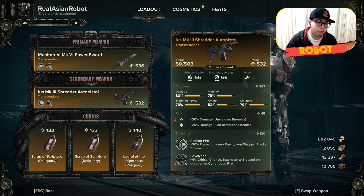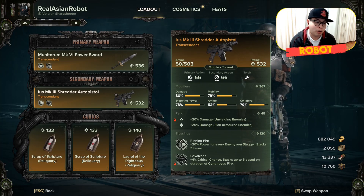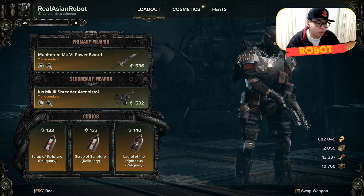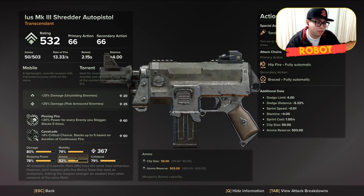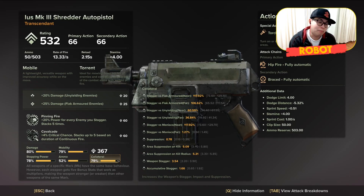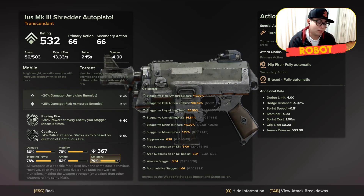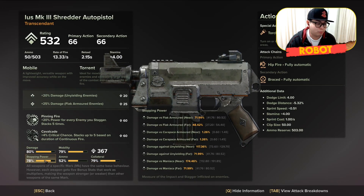For your ranged weapon, obviously this is a Shredder Auto Pistol build so you should have the Shredder Auto Pistol. What you will want is the highest possible damage and stopping power, and the highest possible ammo. However, ammo, mobility, and collateral are all non-essential but you should try to get them as high as possible. Mobility assists your dodge distance and sprint speed. Collateral is about stagger and can be very useful because the main blessing you're going to use is Pinning Fire, so try to get this as high as possible. Damage and stopping power directly affect how much damage you deal, so these two must be maximized.